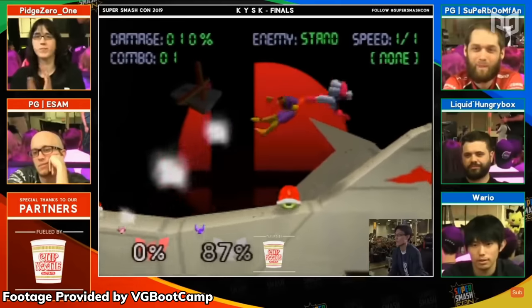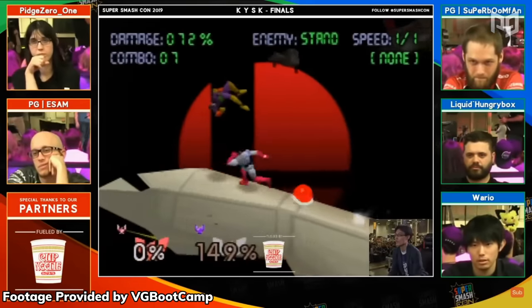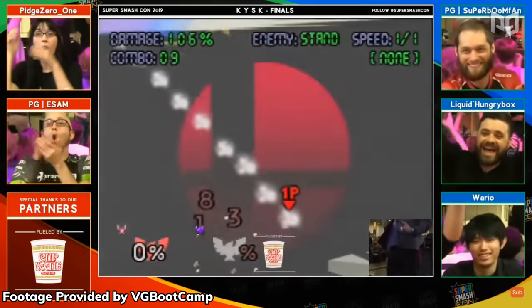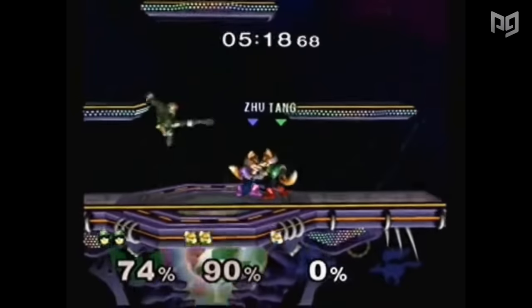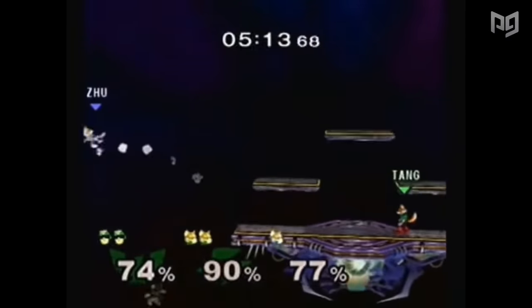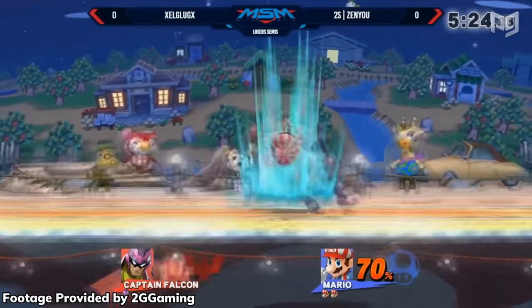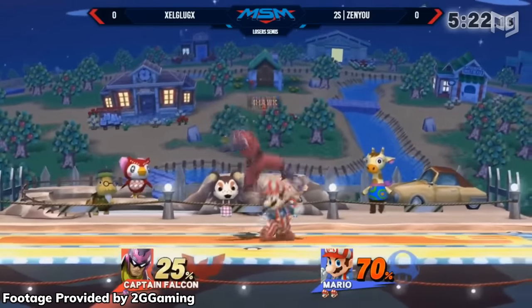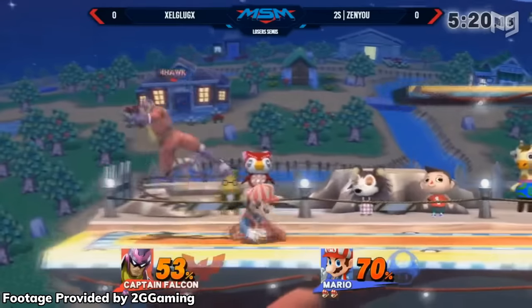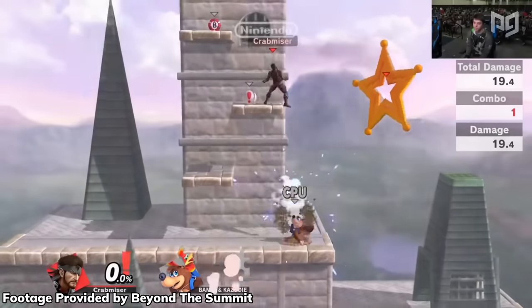There are tons of combos in every Smash game — yes, even Brawl — and Ultimate is no exception.